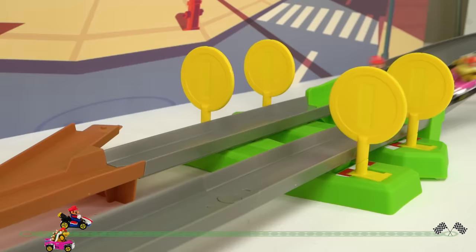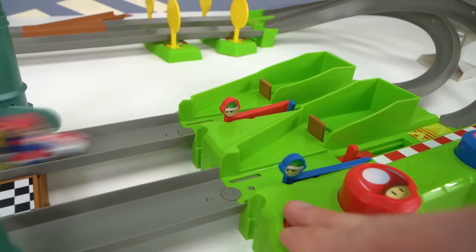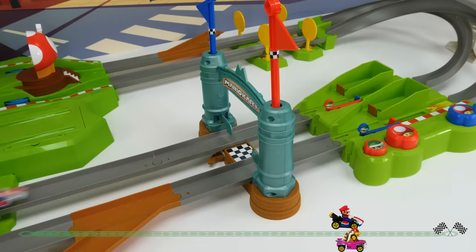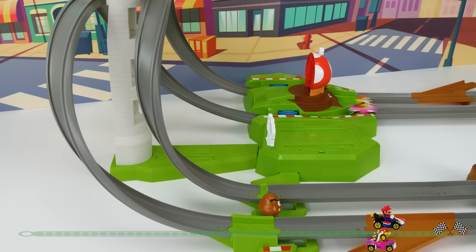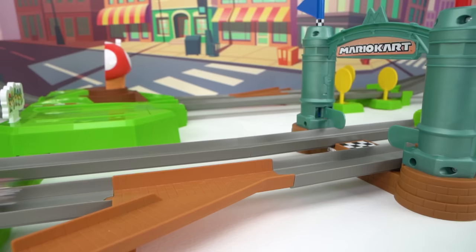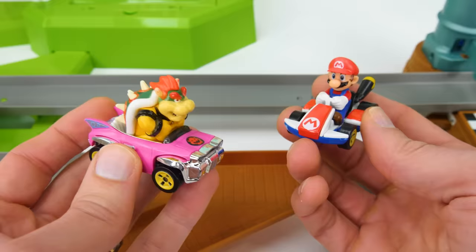Look at that, guys! Mario is off to an early lead! Ha ha! You can't catch me, Bowser! But I can shell you! Oh no! Get back on the track, Mario! Turbo Mushroom! Yes! Mario's sped by Bowser and takes the win! Even with Bowser's green shell trick, Mario's speed pulled out the win! So he's moving on to the next round, and Bowser's eliminated!